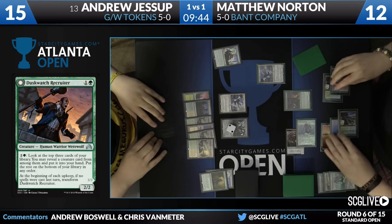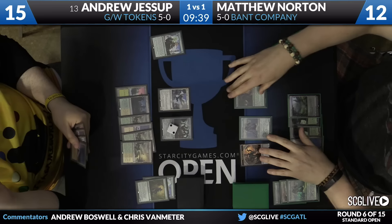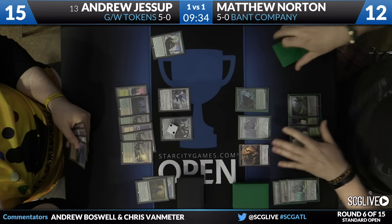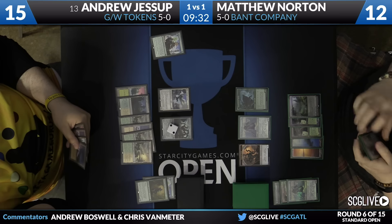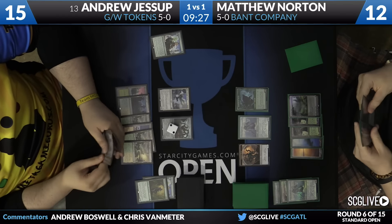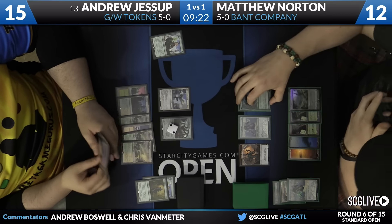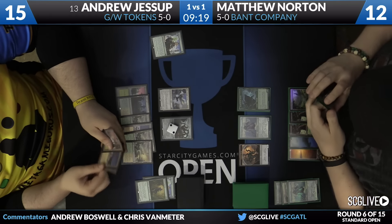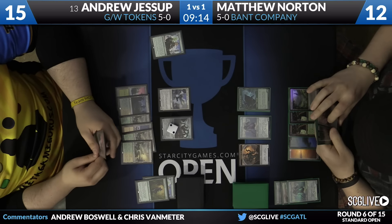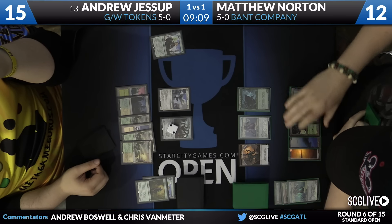Duskwatch Recruiter is going to find what looks to be an Avacyn — the foil cards are so hard to see. This Duskwatch Recruiter is going to flip into a Krond-Horde. The Avacyn was a great draw for Matthew, but he would have preferred to still have the Duskwatch Recruiter active, because if he can just pass the turn and hold his Avacyn mana open while sinking mana into the Recruiter, that would be the ideal scenario.